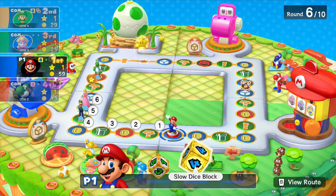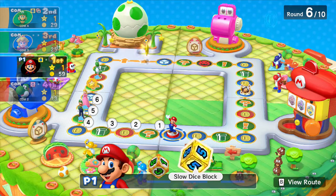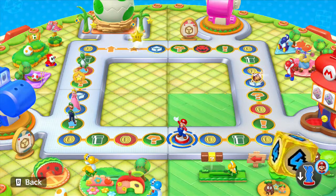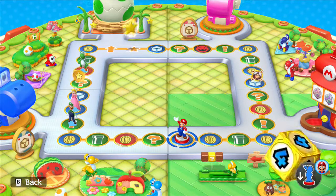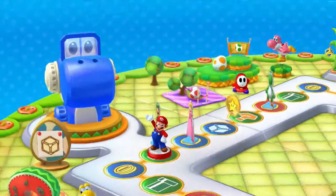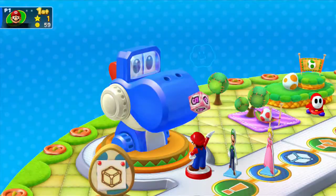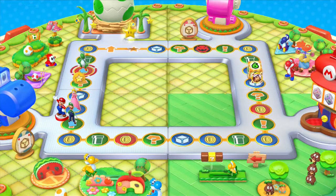Do I want to land on anything? Is it random which dice block I steal from them? I could steal one from Luigi — what is that, 1, 2, 3, 4, 5. I'll go for Luigi. How do I do this with the gamepad? Do I just hold the button and let go? Yep. 4, 5. I just have to push that button again. Come on. I think that was 5. I don't know if it lets me choose the player or not because I haven't used one of these yet. It chooses randomly? I thought I could choose. I wanted Luigi's slow dice block — I wanted him to have one less. I didn't care which one I stole from him. Damn, that sucks.